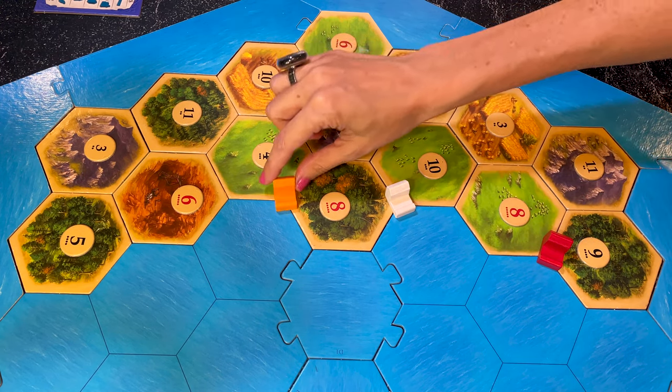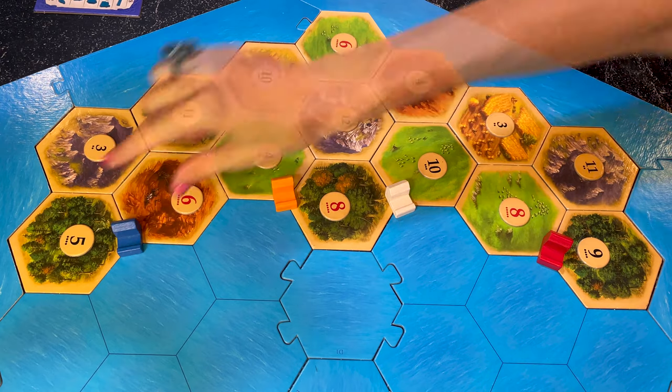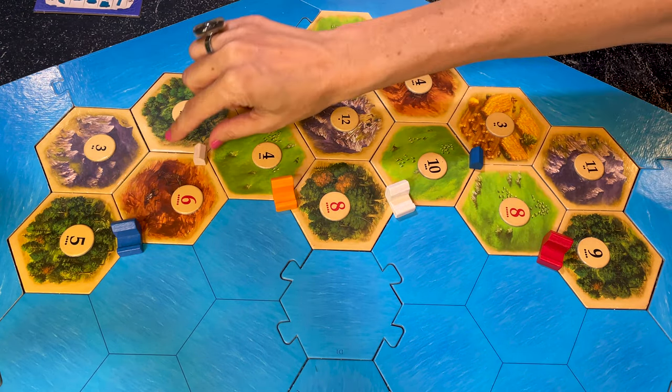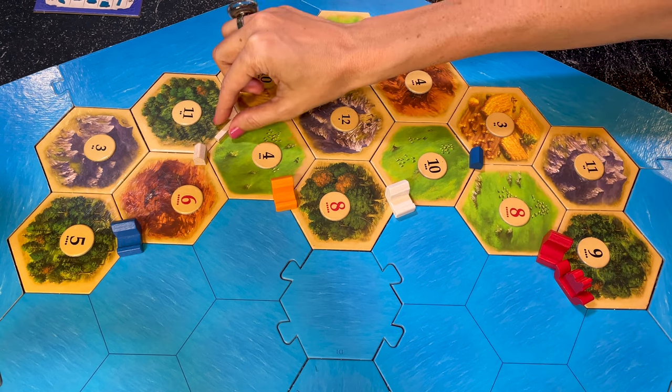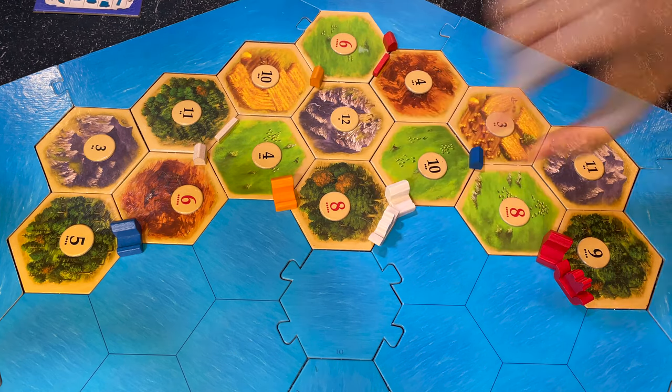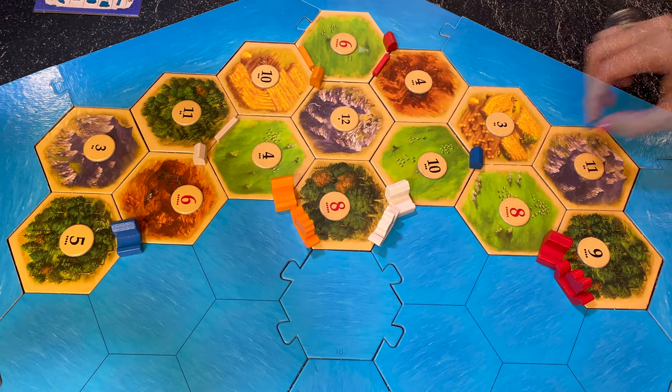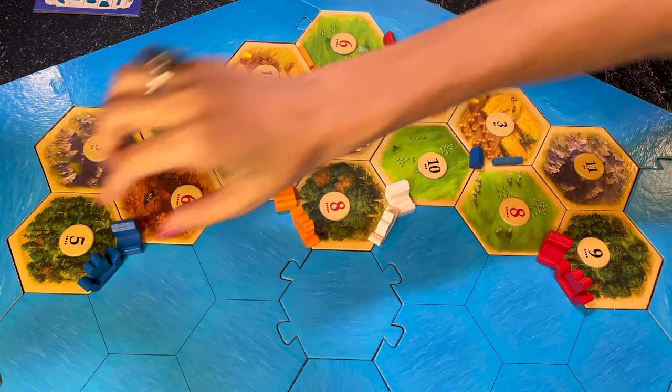Each player starts by placing the harbor settlement first along the coast, then the regular settlement may be placed anywhere on the island within the standard two-space distance. You start with the resources surrounding that settlement. Roads are only placed at the end, starting with the player who placed the last settlement — that same player places both their road and their ship loaded with settlers, and all other players do so in clockwise order. It is recommended to play with at least three players, though there is a setup for two players in the rules.